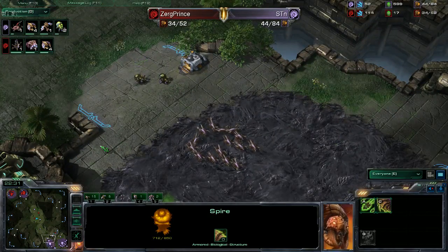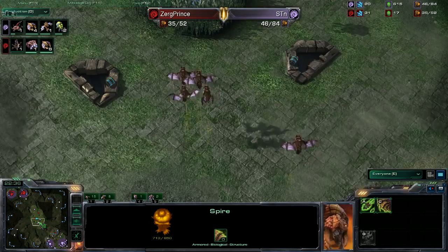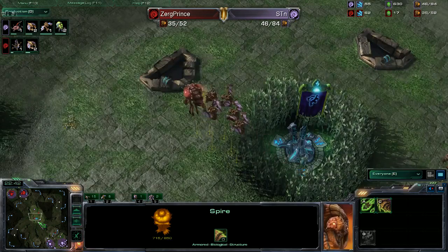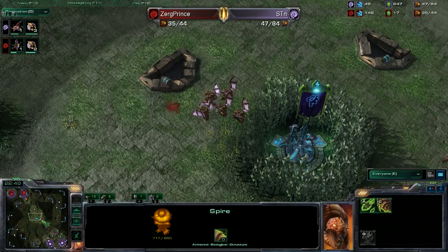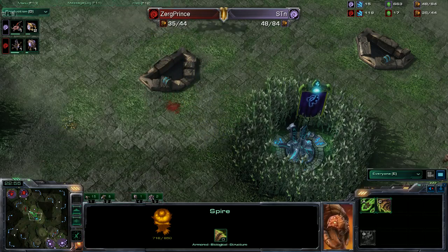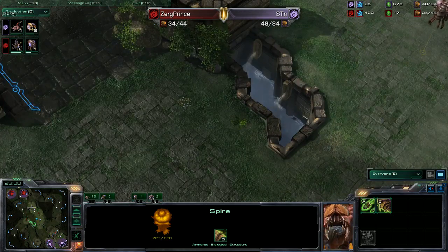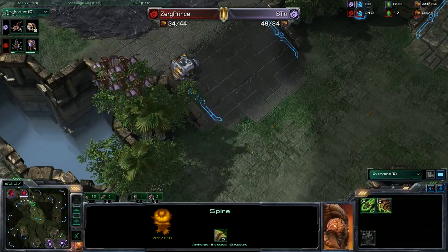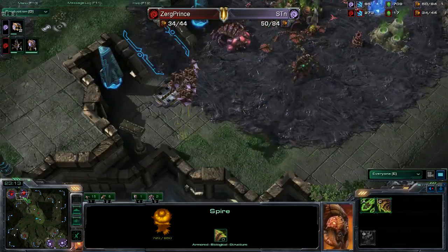This game has been pretty intense — a bad baneling hit either way could have switched it. We have five Mutalisks from STN moving out. STN is droning up behind this, getting another spine — he's got enough Zerglings to defend no problem. He did make spores, and Zerg Prince has spores too, so it's going to be a little hard for STN to find a place to do damage.